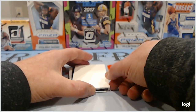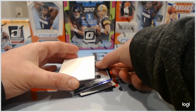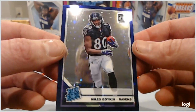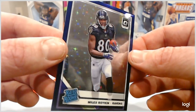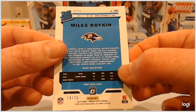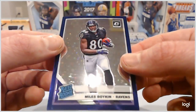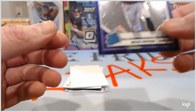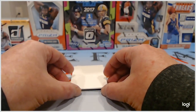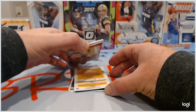All right, we're just going to roll through them because I don't know the order. So, a purple Myles Boykin — I believe these are numbered at 25, this is 14 out of 25. It's got the sparkle in the back there. At least we got a rated rookie — you're not guaranteed a rated rookie anything, so that's good.